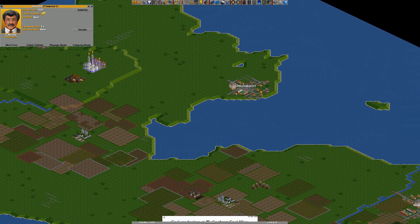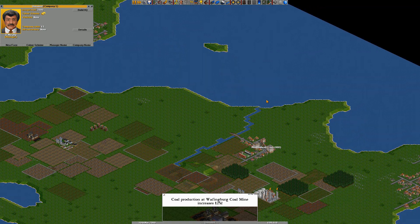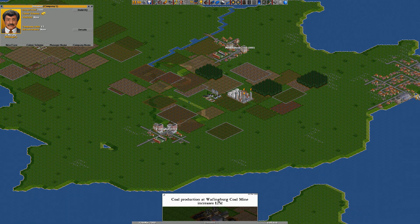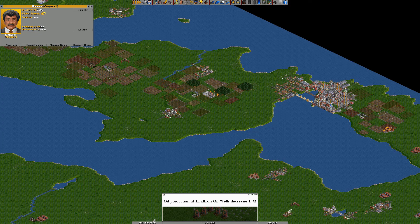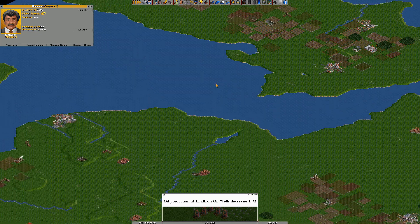You can transport people between towns, mail between towns, goods, and valuables from banks. The map is also scattered with various industries - for example, here you have a forest which produces wood, and that wood needs to be taken to, if I remember correctly, a sawmill - for example here.